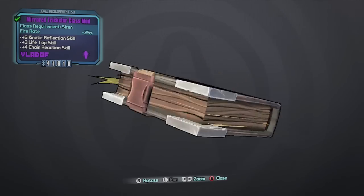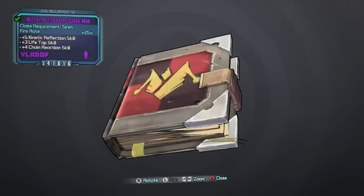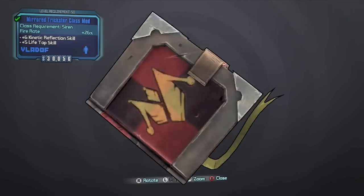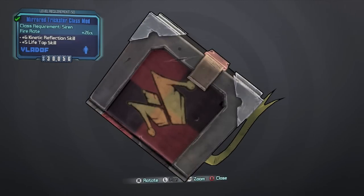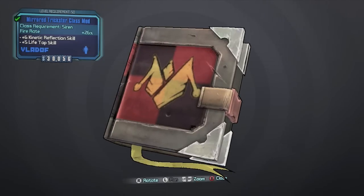First we have the Mirrored Trickster class mod. The one I prefer is the purple one on the screen here, that boosts Kinetic Reflection by 5, Lifetap by 3, and Chain Reaction by 4. I don't bother with Lifetap, so this version of the mod works better for me than the blue version, which only boosts Kinetic and Lifetap. Since Lifetap's not something I need to make this more powerful, I'm just going to store it away for now.